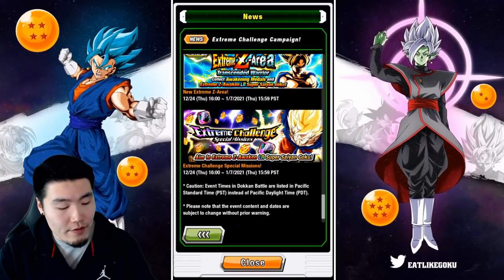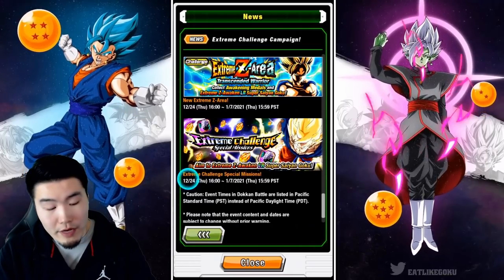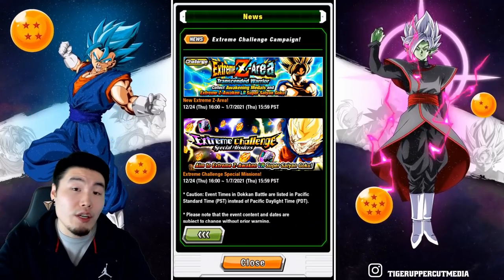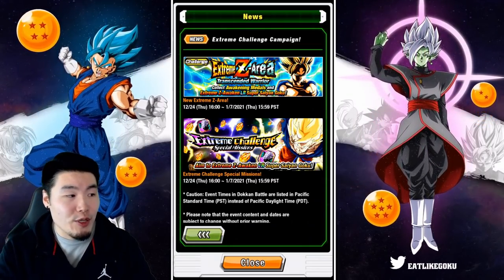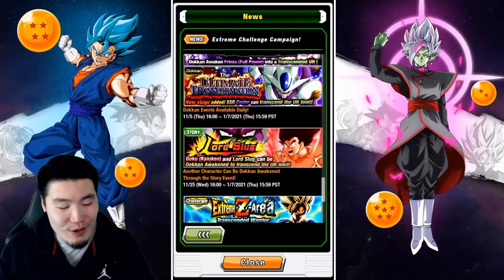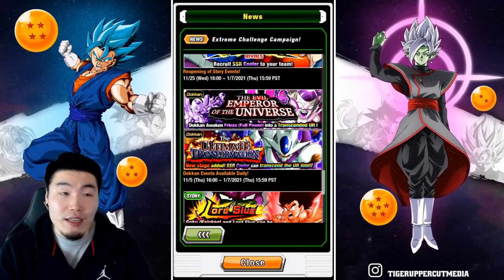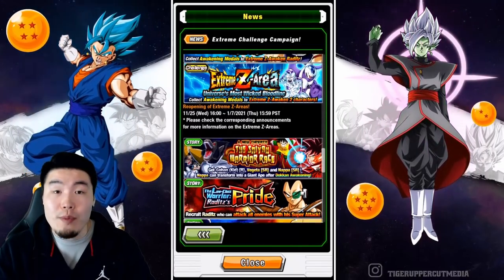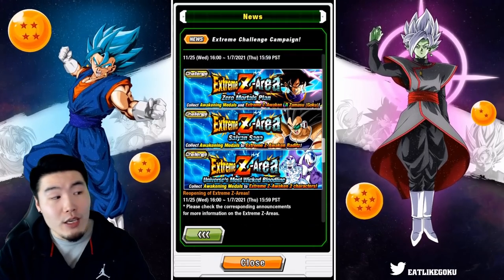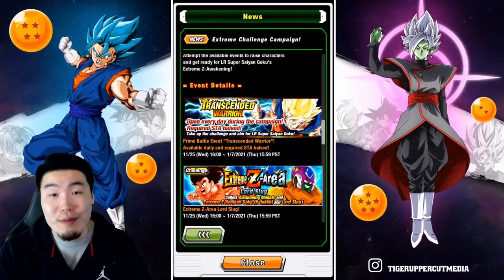We also have missions, which I haven't checked out — actually, they're also going to be available after the Extreme Z area comes out, so we don't really know what they are yet, although we could go over to the JP side and check. But for now, that is the campaign. It's basically just the preparation period — we're just going to be farming as many of these units as we possibly can before the Extreme Z area comes out. And hopefully by the time the Extreme Z area is available, you'll have all six of these units Extreme Z Awakened and rainbowed. I still need to farm Lord Slug for sure, and I think that might be it — everybody else is done.